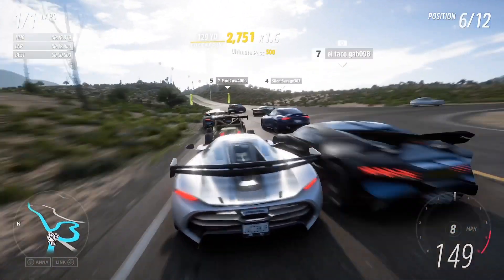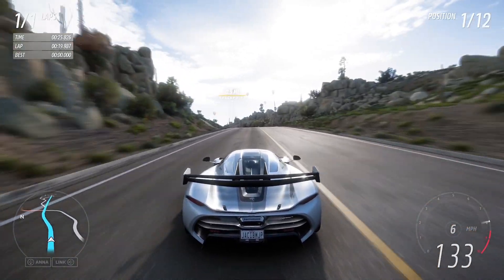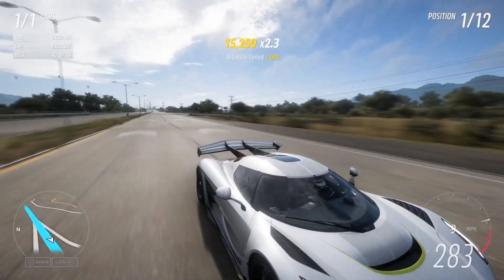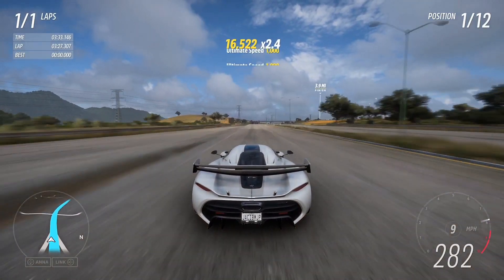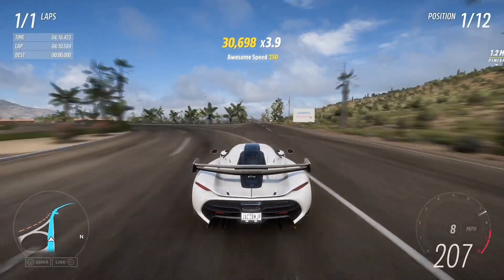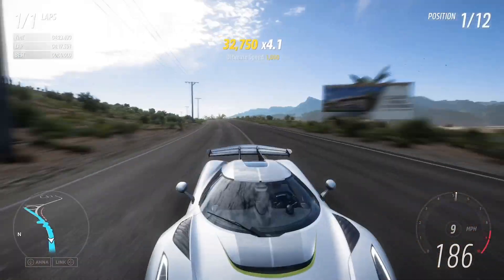Here you're just gonna go straight — you can get first place. The drivatars can just stay behind you, so you're just gonna head straight. It's a good skill point method too, you can tell I'm just getting the skill points. Same thing here, just go straight. Those squiggly lines are for the drivatars so that you can win the race a hundred percent.